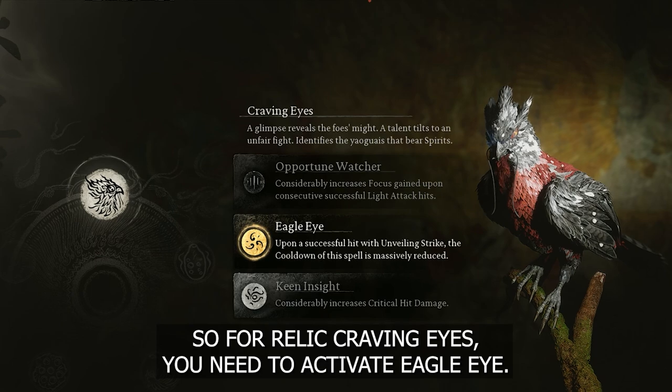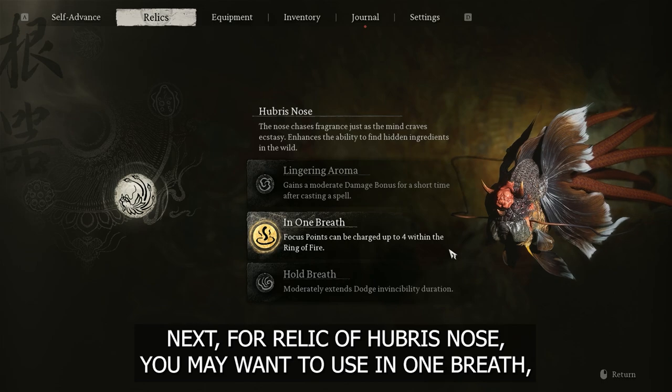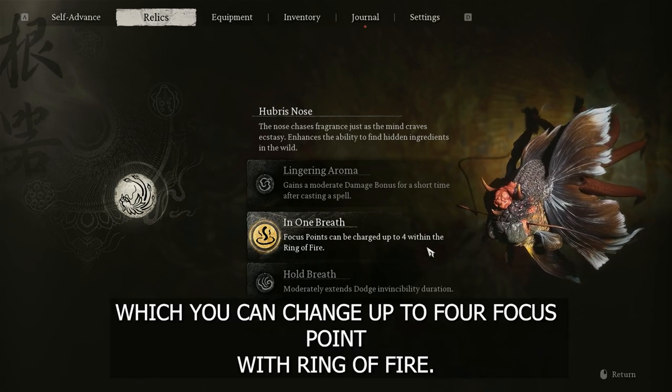For Relic Craving Eyes, you need to activate Eagle Eye. Next for Relic of Hubris Nose, you may want to use In One Breath, which you can charge up to 4 focus points with Ring of Fire.